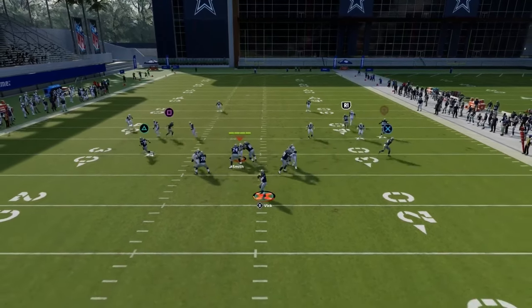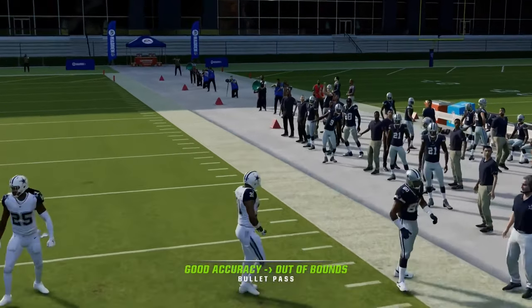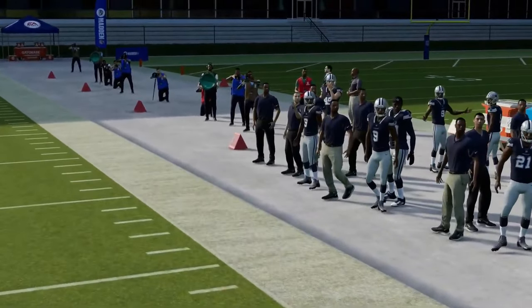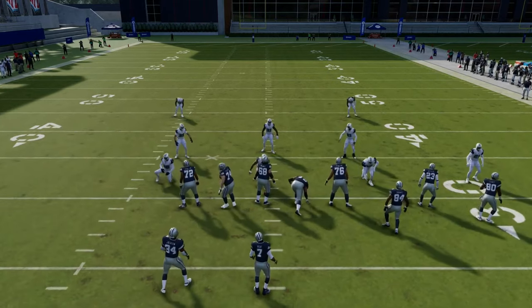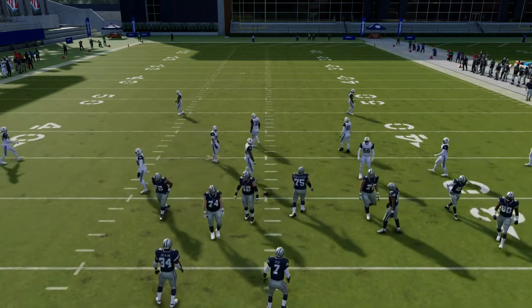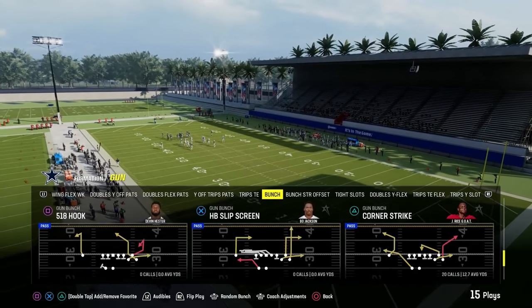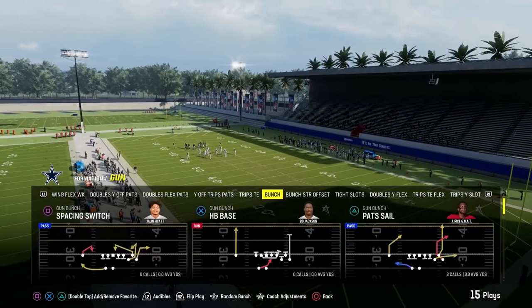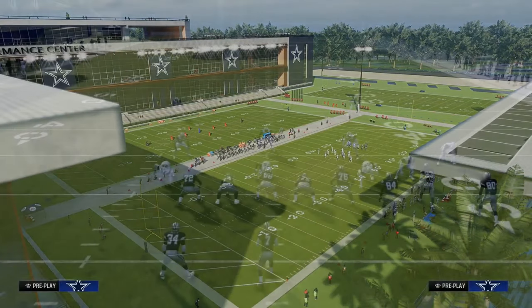The primary read is this high-low on the right side — this corner route right here. As long as they don't run into each other, which is the worst feature of Madden right now — the bumping is absolutely insane — that route is going to be consistently wide open against really any zone coverage: cover two, cover three, cover four. You're going to be able to hit that corner route consistently.